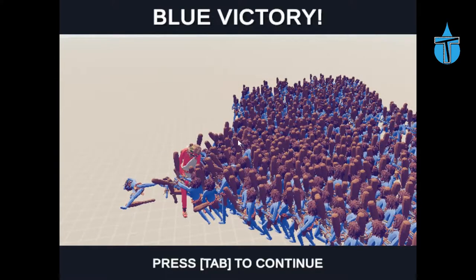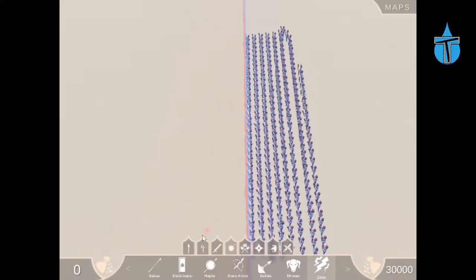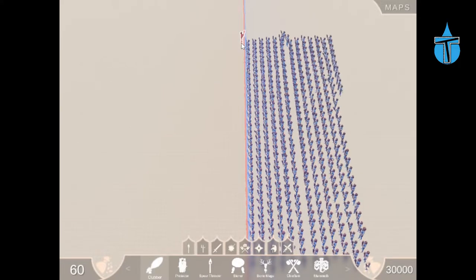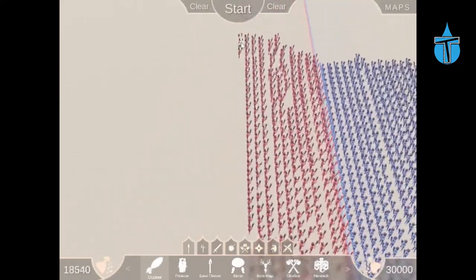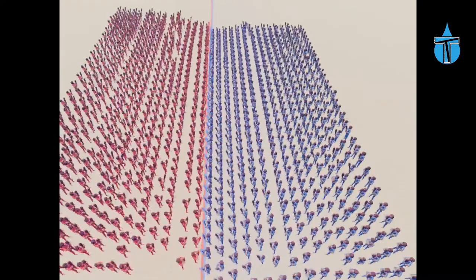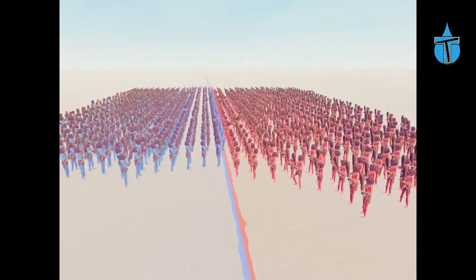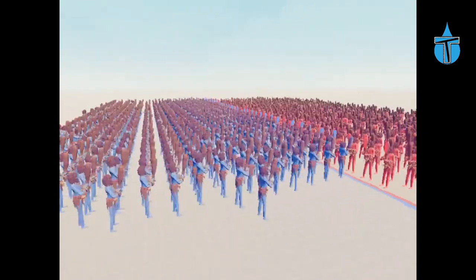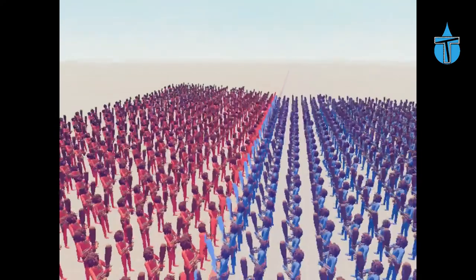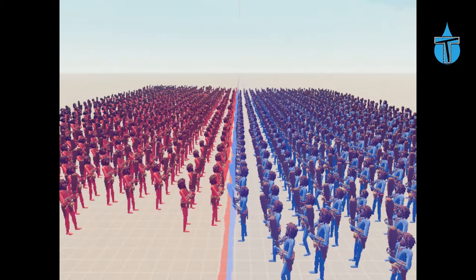I'm not going to try another 500 versus one — instead I'll put in another 500 people on the other side: 500 blue cavemen versus 500 red cavemen. Even with nothing happening, just moving around is lagging the game. Even placing down the people it was lagging. But it's kind of impressive — look how many there are! That is just two full-on armies.